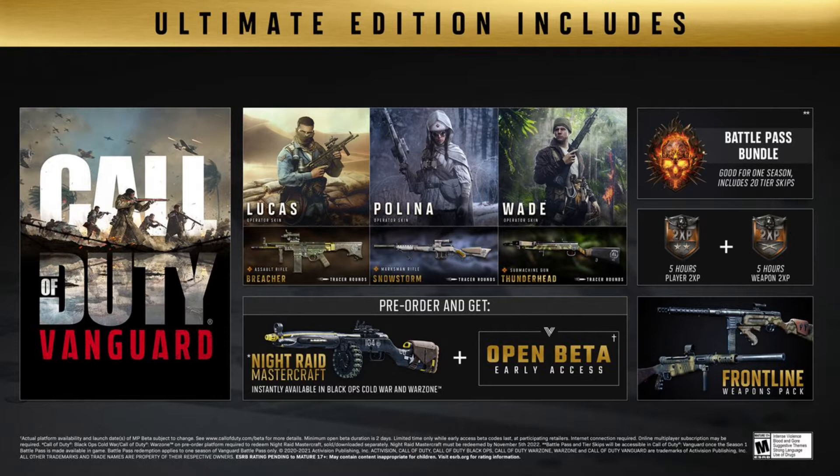You also get 10 tier skips on the battle pass, so I'm already around level 70 on it — that's a big W. When Vanguard comes out, you get 20 tier skips, tracer bullets for three different weapons, three operators, early access to the beta, and 10 hours of double XP. That's going to be really dope.